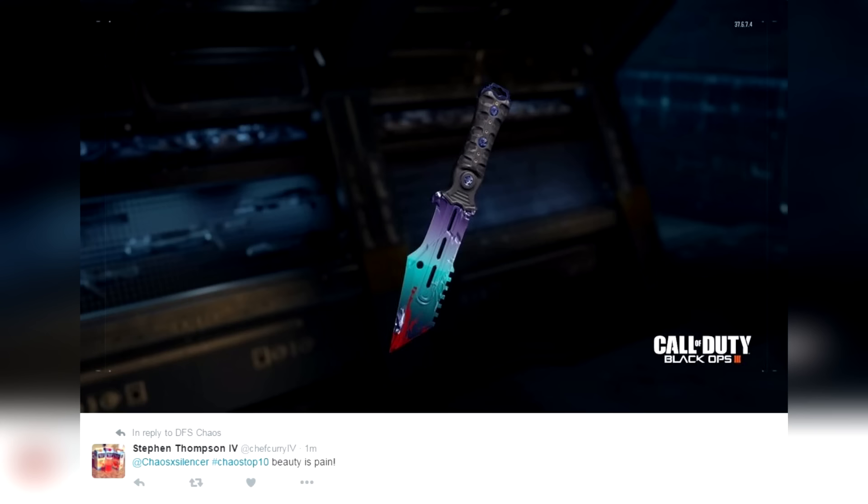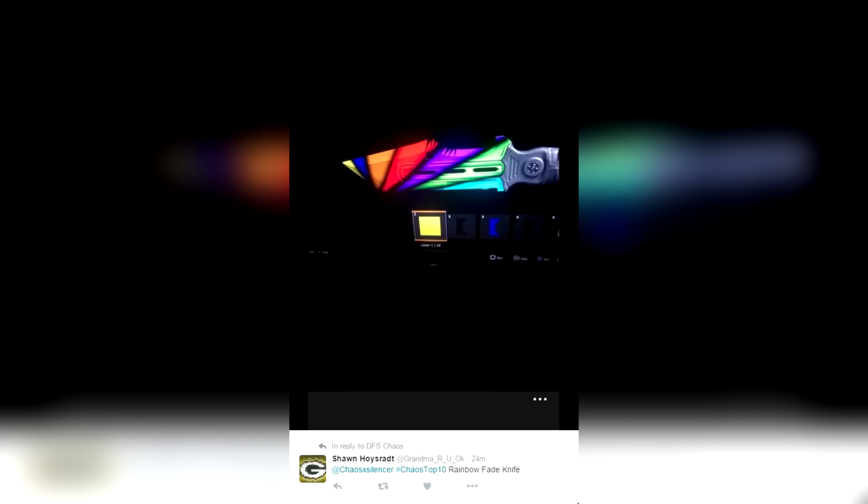Coming in at number 7, from Sean — 'Rainbow Fade Knife,' hashtag Cows Top 10. I almost call this a horizontal fade. Most of the fades you see go from the base to the tip, but this one is more of a sunburst coming from a corner point out. It's not really a fade — it's more of a sunburst. But it's still really very cool. We'll call it a sunburst instead of a fade.